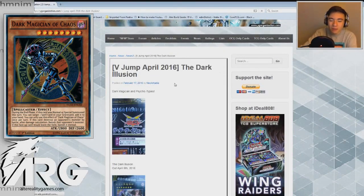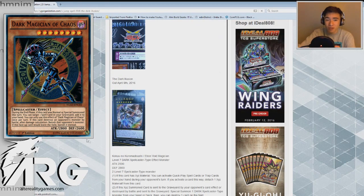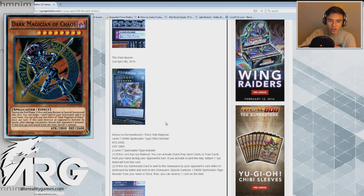Hey, what's up guys? It's Gaetron by RG. We're going to be talking about this brand new Dark Magician support. It's about damn time we actually got more than Ebon Illusion Magician, which was a jump promo forever ago, and it didn't seem like it was really going anywhere from there. But now we finally have stuff to back it up. We got a whole bunch of Dark Magician support coming out from this V-Jump, so let's just talk about it.